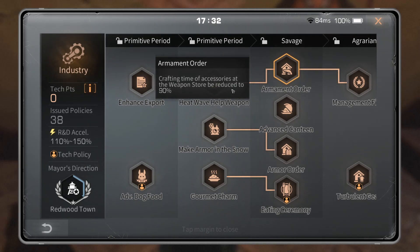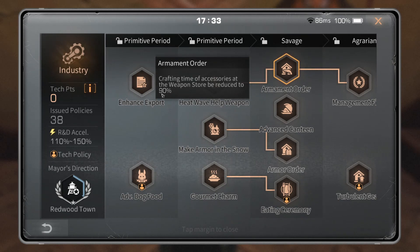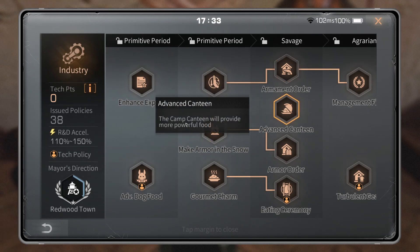Armament Order: crafting time of accessories at the weapon store is reduced to 90% — notice it says 'reduced to 90,' not 'reduced by 90.' If it takes 10 seconds to make a basic muzzle, that's 100% of the time, so 90% of that is nine seconds. Armament Order takes one second off the total crafting time. They need to remove these techs — they are old, outdated, and do nothing.